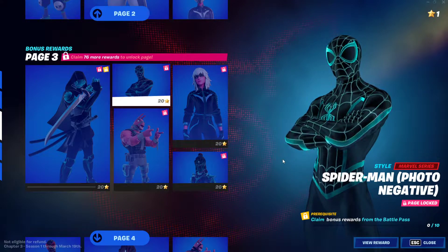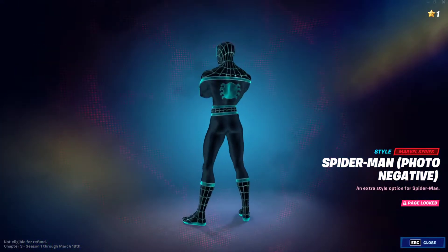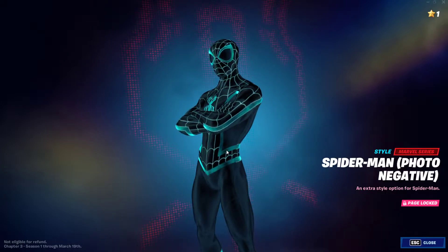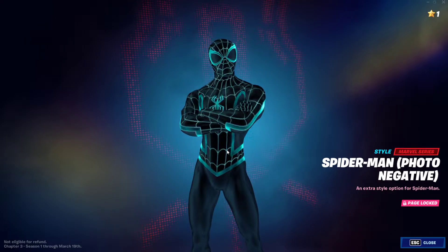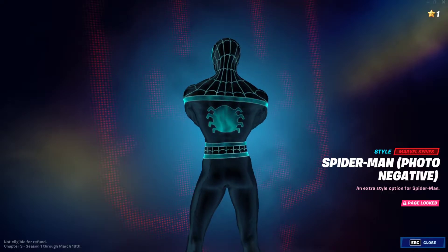Hello everybody, I'm Noobnooproot and in this video I'm going to show you how to unlock the photo negative edit style, or super edit style, for Spider-Man. So basically this is the super style — this is the first one — makes him look super dope. You get a negative camera vibe on him and everything glows, everything moves around, everything is reactive. As you can see, the lines and the colors move around and it's amazing, it's simply amazing.